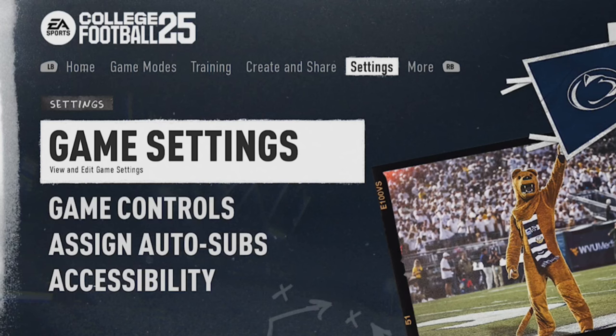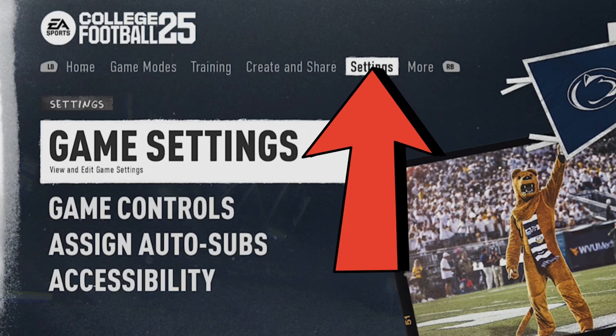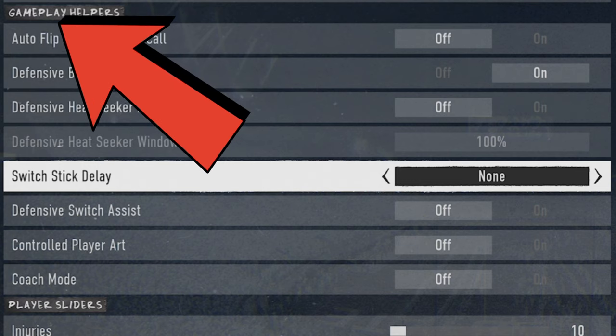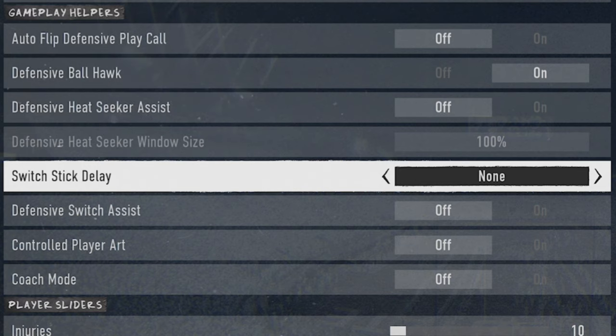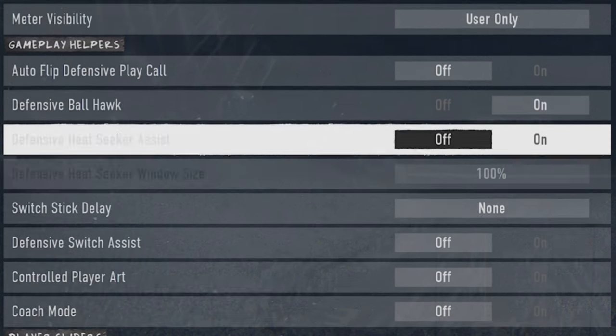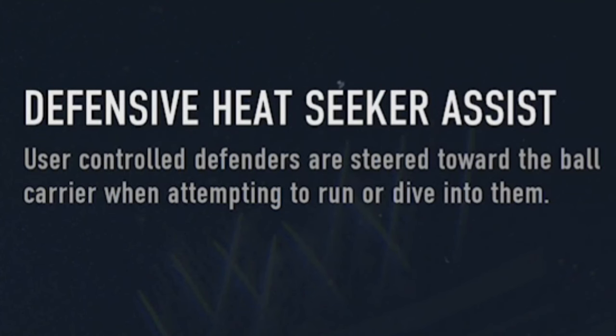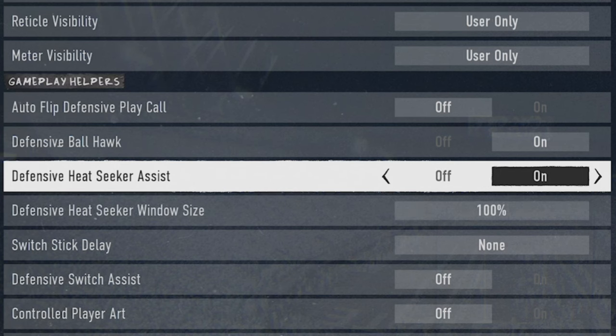The first couple of tips are going to be adjustments you can make in your settings and coaching adjustments. Starting with something you can do in your gameplay settings from the home screen — once you go into your settings, go to the game options section and scroll all the way down to gameplay helpers. If you've never been in here before, there's a good chance the defensive heat seeker assist is off. This is one of the best things you can turn on in the entire game as it allows user-controlled defenders to be steered towards the ball carrier when attempting to run or dive into them, so make sure to turn that on.